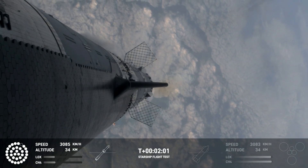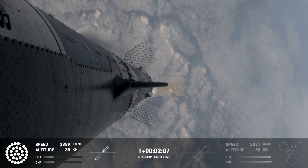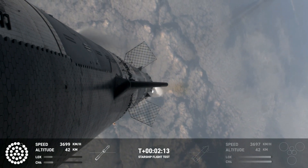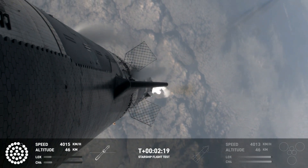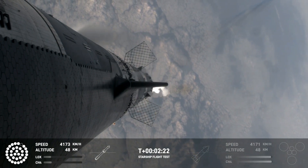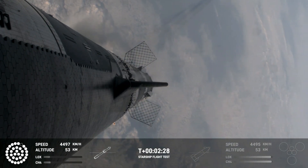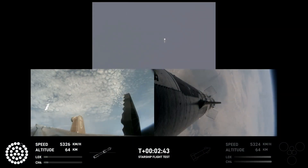All but the three center engines on the booster are going to shut down, so the booster never stops its thrust while we go through this hot stage maneuver. After that, the booster is going to do its flip, start heading back, and then the ship will be on its own power on its way to space. That should be coming up in just about 30 seconds from now. Still looking at 32 out of 33 Raptors lit on the booster. We'll start to see those staggered down — they're going to turn off in banks. You'll see the lights on the bottom-left screen of the engines that are active start to turn off in different groups, and you'll see those three center ones remain lit.